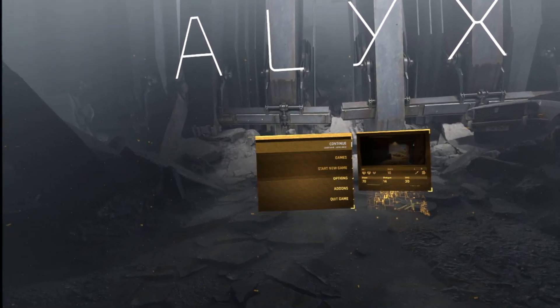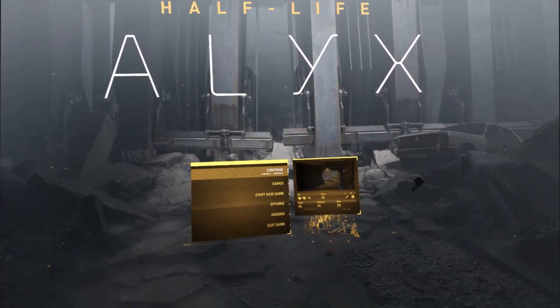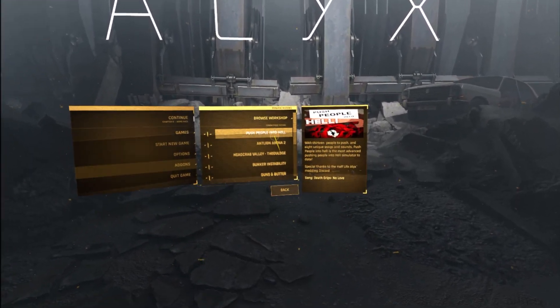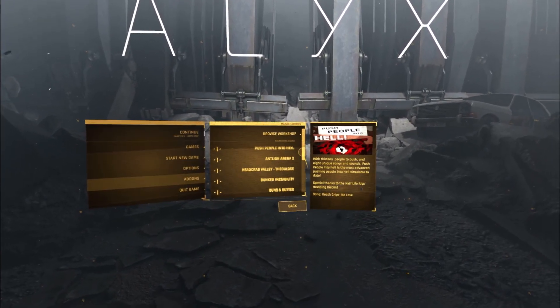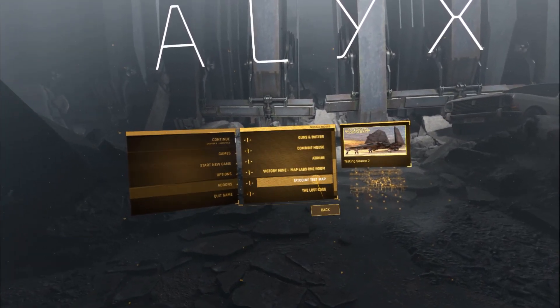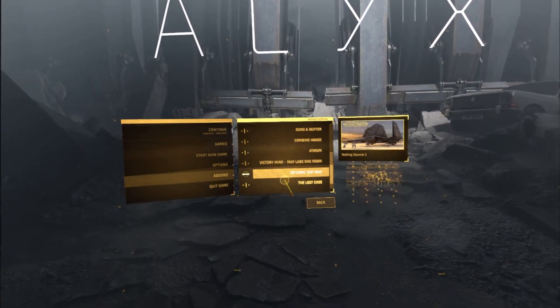They are starting to get very impressive and I knew it would happen, but it's starting to happen now. Today I'm going to be looking at four different mods: Push People Into Hell — because that sounds amazing — Antlion Arena, Headcrab Valley, and the Tatooine Test Map. I'm actually going to start with the Tatooine Test Map because, well, why wouldn't you? I'm so very excited.